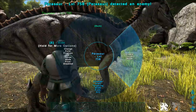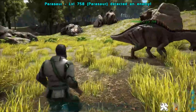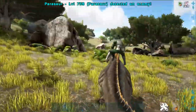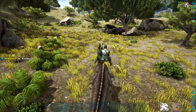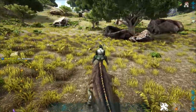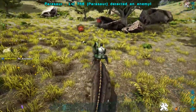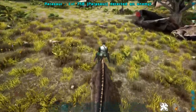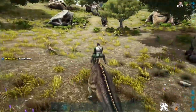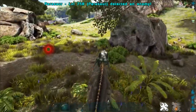Let's enable turret mode — 'Detected an enemy' — and then it just screamed because it detected an enemy. Let's try the scare ability — and now he's running, look at him run! The other one over there was running too. Awesome!